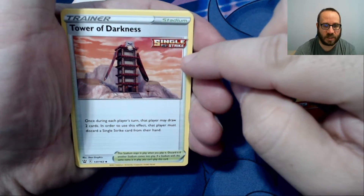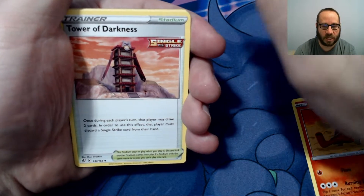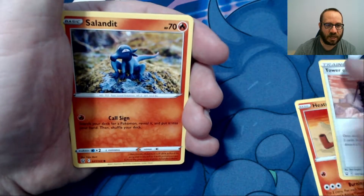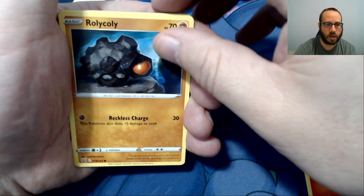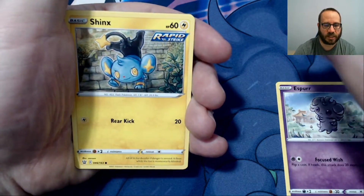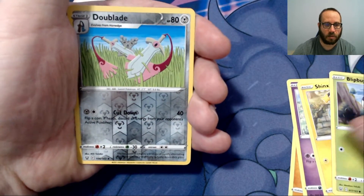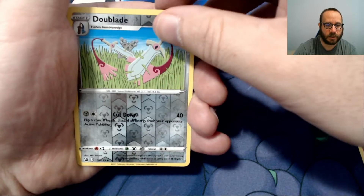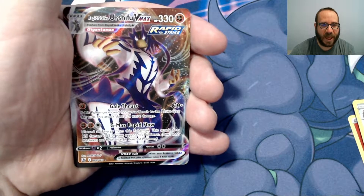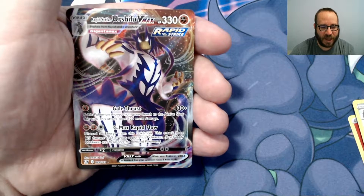Tower of Darkness — now this one's going to be a Single Strike. Part of the features of this new series is that it's going to be a Single Strike or a Rapid Strike, and you can build your decks around those. Sandlet, Roly-Coly, Esper — I like that card — Shinx, and that's a Rapid Strike. Blipug. Our Reverse Foil is a Doublade. And a Rapid Strike Urshifu VMAX on the first pack! I don't think you're going to get a first pack opening better than that.